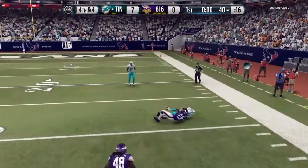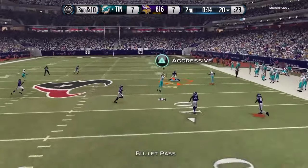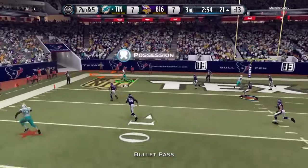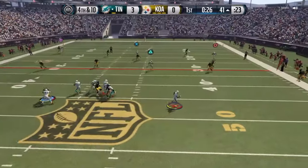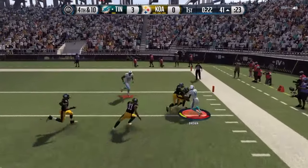Where he shined the brightest was the mid throw, which I've said before is probably the most important trait for any quarterback. As you can see here, I'm not lofting these passes — I'm throwing straight bullets, and he's putting them where they need to be. 99 throw power is amazing, and the release is very quick, which makes it even more deadly.